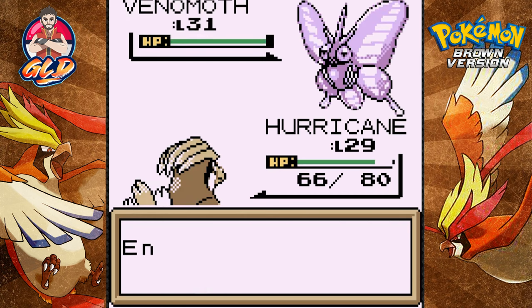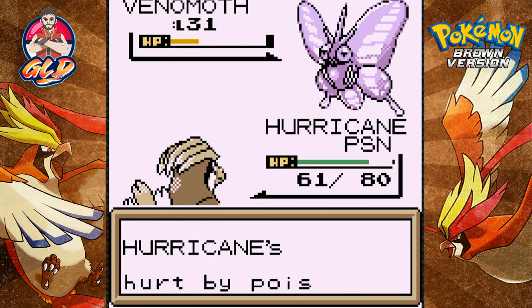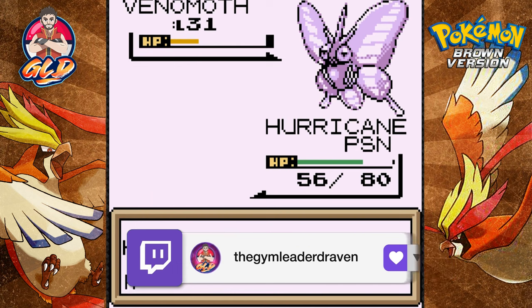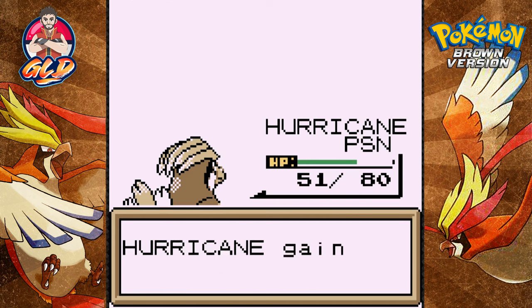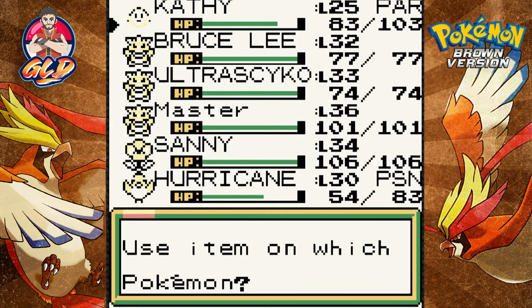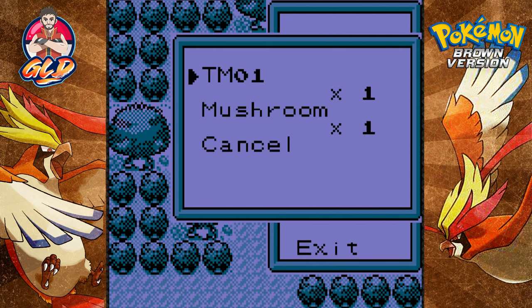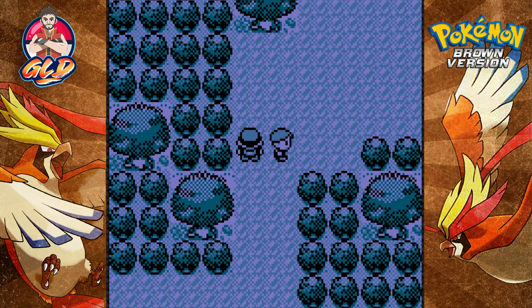We're going to continue on with a Venomoth. And of course we're gonna get poisoned. I'm wondering how a Venomoth is faster than a Beedrill. The fly attack takes effect but Hurricane is still getting hurt. A Disable attack disables a Sand Attack — but we're still okay. Fly attack does its trick, goodbye Venomoth! Hurricane welcomes the level 30 club! Bug Catcher has been defeated. We got super potions which we need on Hurricane — Kathy can survive — but I have two Pokemon who are hurt. I gotta go get more healing items, I'll be right back.